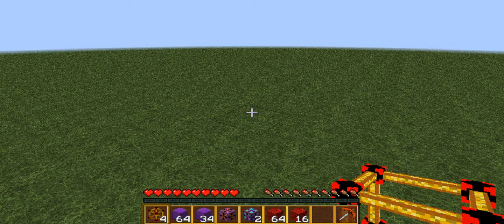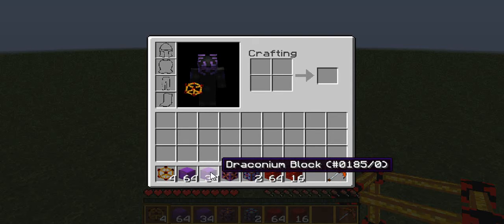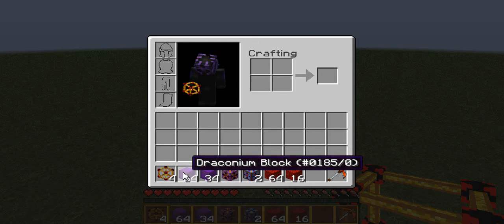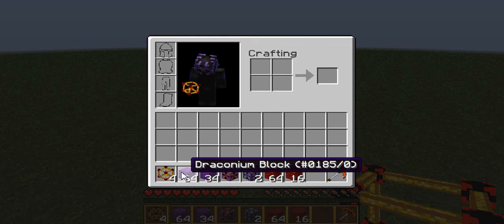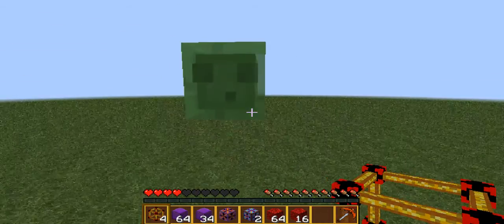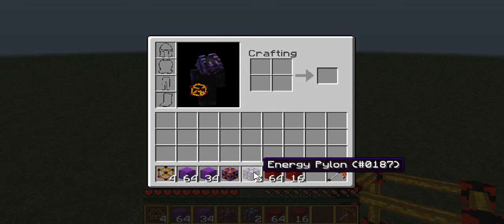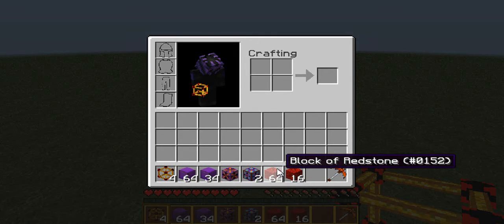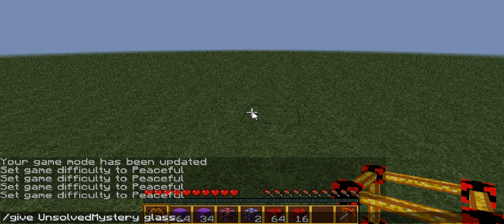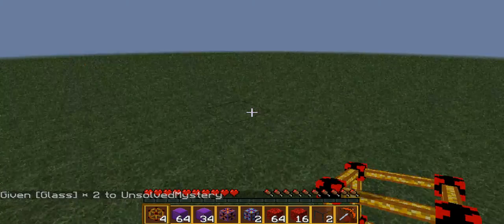What you need is four particle generators, 98 draconium blocks. By the way, to get tier 5 — I'm only going up to tier 5 because that's the longest amount I can put in a video right now — 98 draconium blocks, one energy core, two energy pylons, and I believe 80 blocks of redstone. And also two glass.